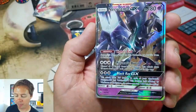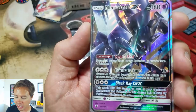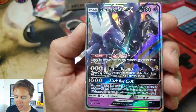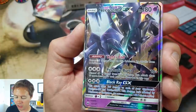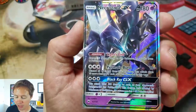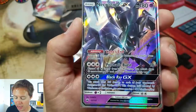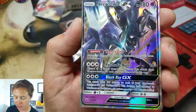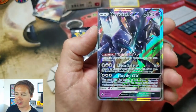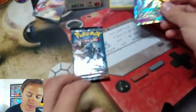So it's Necrozma GX, 180 HP, with the ability Light's End: prevent all damage done to this Pokemon by attacks from your Colorless Pokemon. Prismatic Burst: discard all Psychic Energy from this Pokemon; this attack does 60 more damage for each card you've discarded in this way. And Black Ray GX: this attack does 100 damage to each of your opponent's Pokemon GX and Pokemon EX. This damage isn't affected by weakness or resistance. So if your opponent has GXs or EXs stacked on the bench, you just do a Black Ray and deal 100 damage to each one. That's not bad.